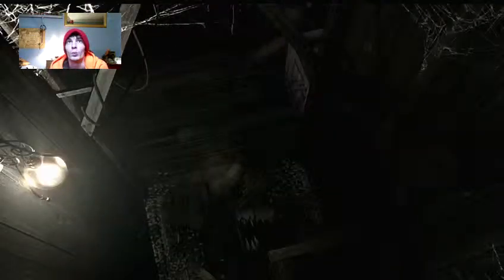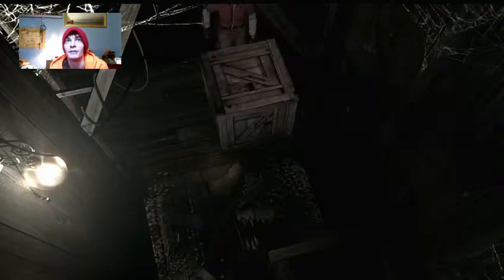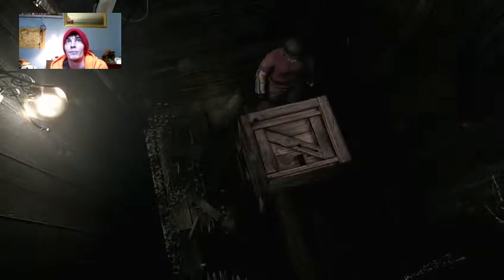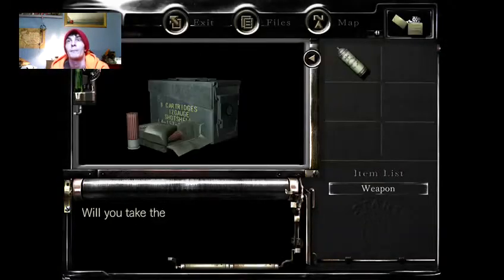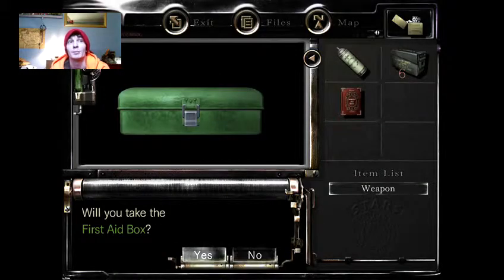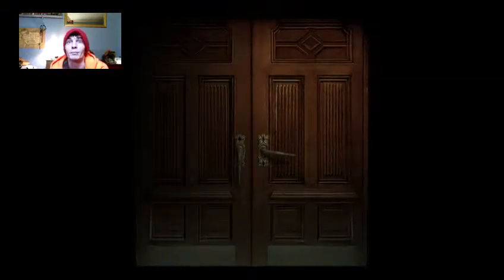I'm not even going to whip the handgun. There's only really one thing in this residence area zombie-wise that sometimes gives me grief, but not always — I should get lucky enough. I'll run and get these items first. I'll take the shotgun ammo. I always pick up this first aid box because it has a blue and a green herb inside — I actually use that for the snakes.